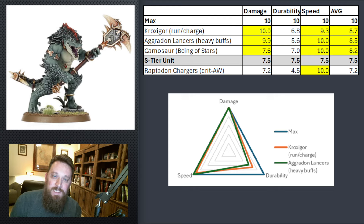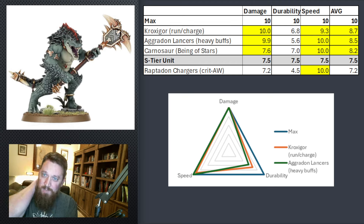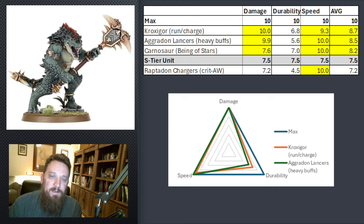For the Carnosaur, I was trying to make them tougher with Being of the Stars, which helps durability a little since Rend won't matter. But really the way to push them over on one of those skills is just give them extra speed — Beast Master, an asterism, or run-and-charge. Damage is kind of tapped out and you're not going to get much higher without sinking a bunch of extra resources into him. For Raptadon Chargers, I applied buffs like critical auto-wounds and the companion attacks asterism, but couldn't quite get that damage above the 7.5 threshold. Their speed is always going to be really good, durability will always suffer, and damage just couldn't push up high enough — but they're fine because they're cheap enough.